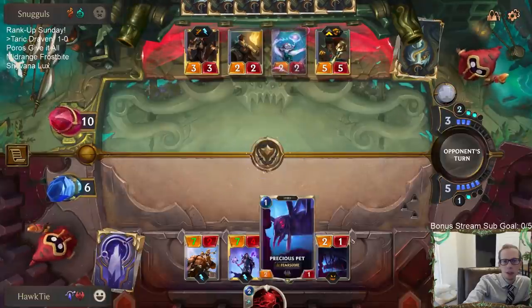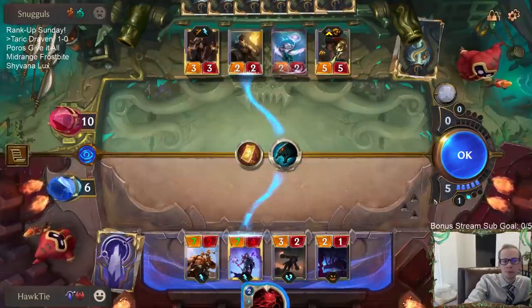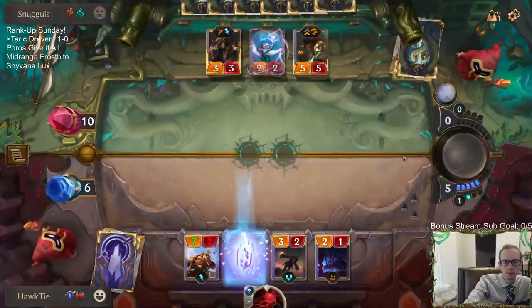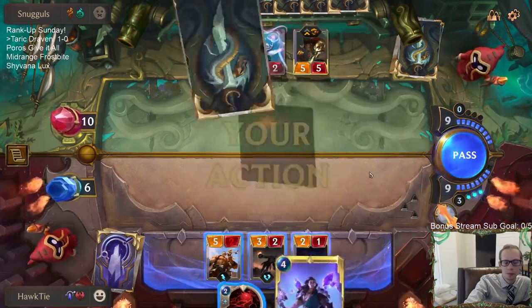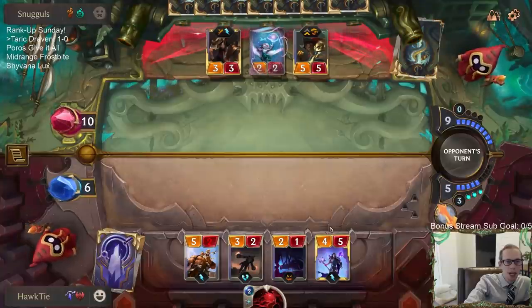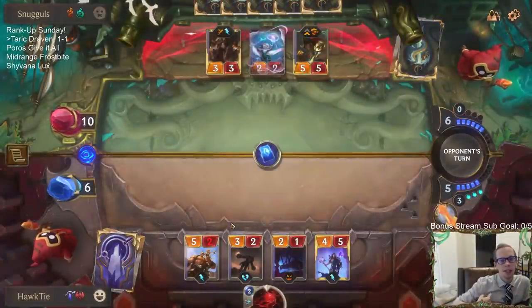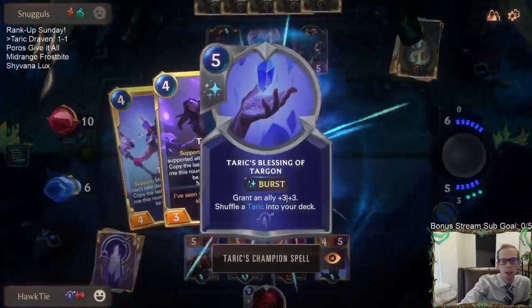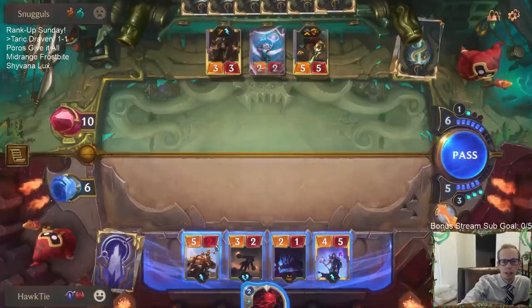Hopefully we get a spell here - especially Might - but I don't know if they're going to be able to Gold Card during my attack turn. It's not going to do it. I'll play it and try to attack and hope they mess up. They had Vengeance, and it turned out they also needed that Crumble - if they didn't have Crumble, the Taric with Blessing of Targon would have been awesome. They had exactly what they needed.